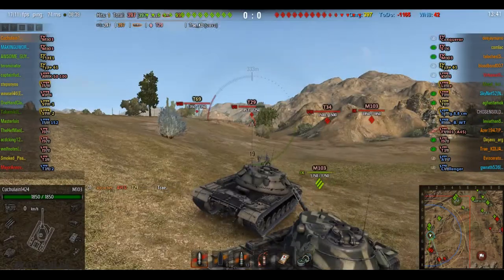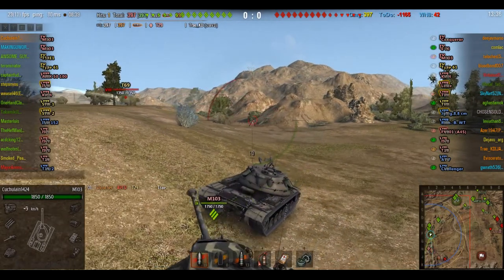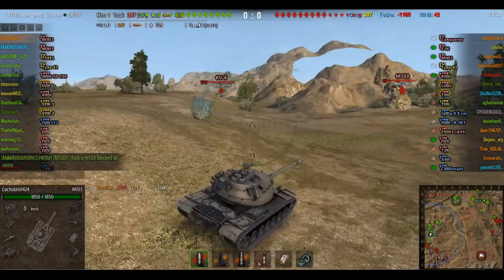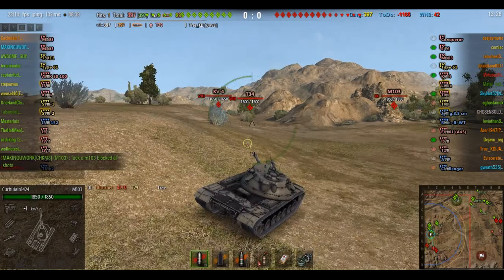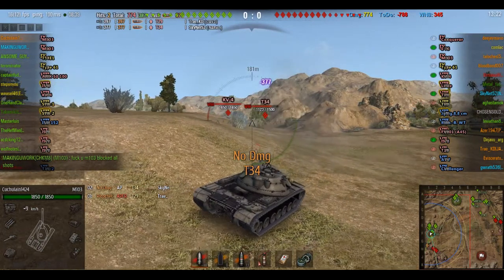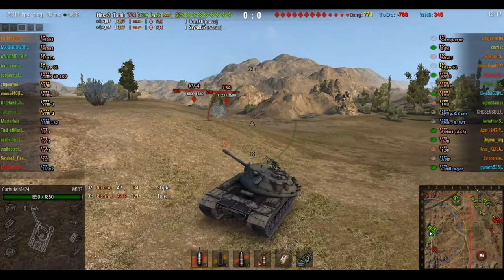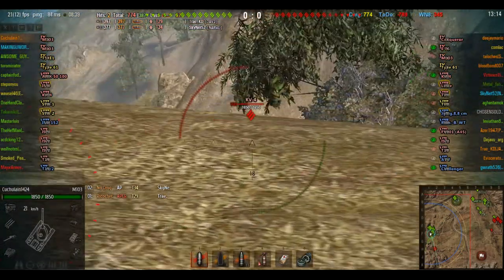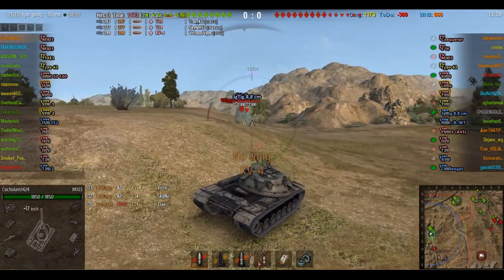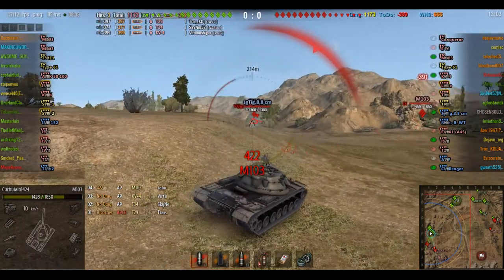He takes a shot at that T29 over there — very nice damage roll, 397. You tend to get a lot of low rolls with this gun; I find that most of my rolls with the gun on the T125 usually roll around 350. There's another hit: 377 damage on the T34 — very nice damage roll, almost average damage at 399.